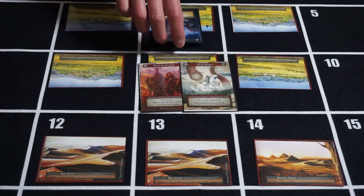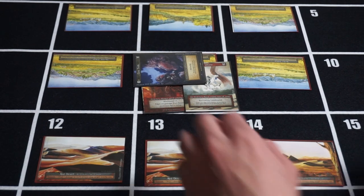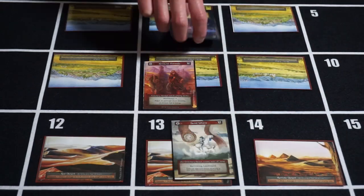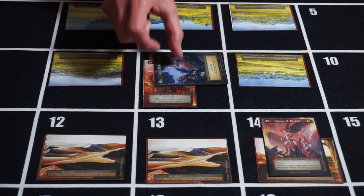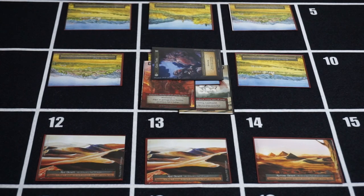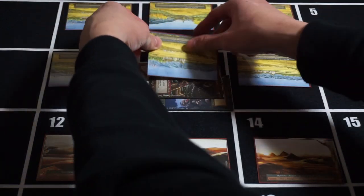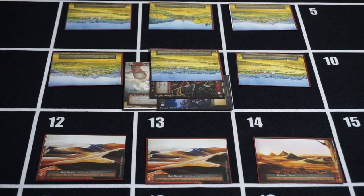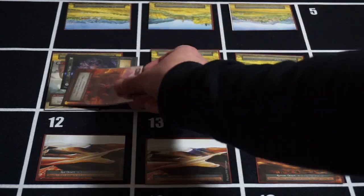Now about defending. A unit can defend an attack on the location it shares with the attacker. Blocking will require the minion to tap. Basic units can also defend from an adjacent location. Airborne units can defend from nearby. Submerged and burrowed minions can defend by surfacing or moving to the subsurface. For defending, the minion has to be within a one-step distance from the location of the attack. Movement plus X cannot be used to increase the range of blocking, which was possible for attacking. So Rimland Nomads cannot block from a distance two steps away.